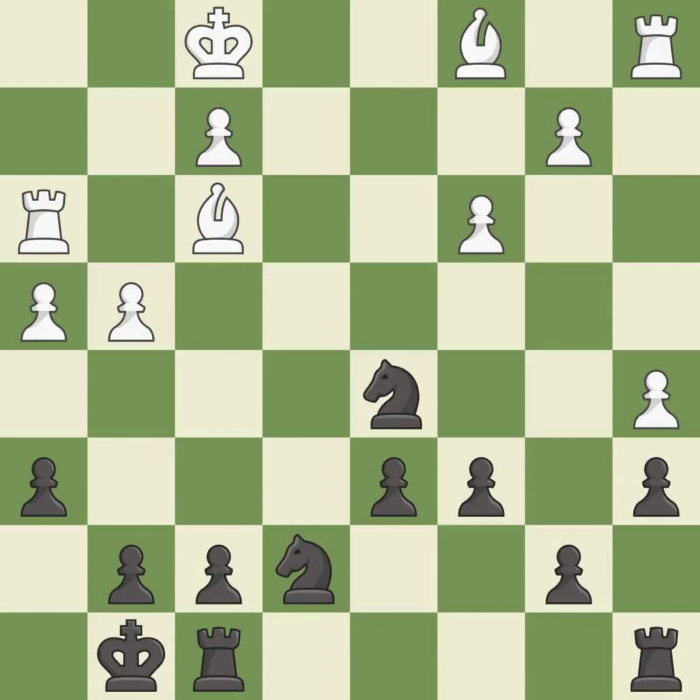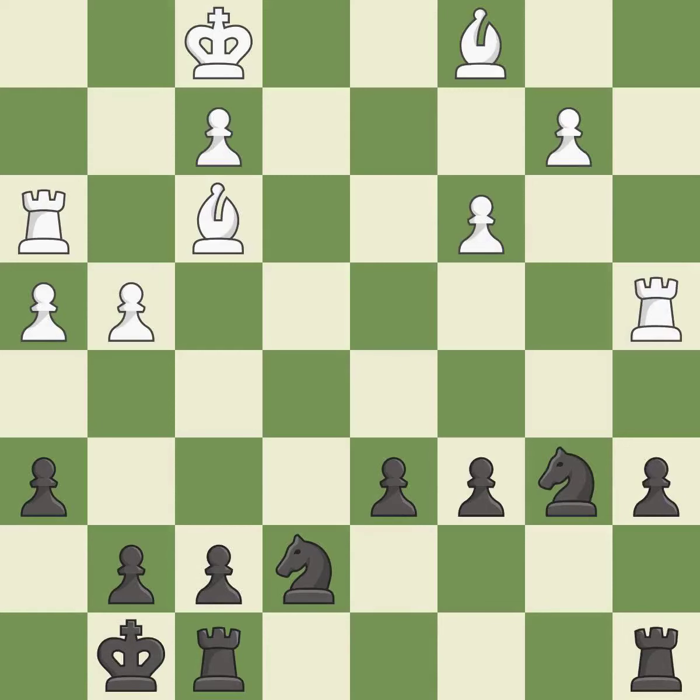This develops a rook off its starting square, getting it into the action. The opposing rook is kicked by a pawn and must now move or be captured — it is excellent. After all captures, this is an equal trade. Takes back. This takes an open file, a common method for activating a rook.